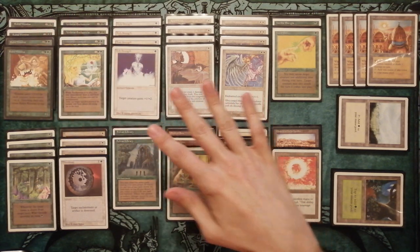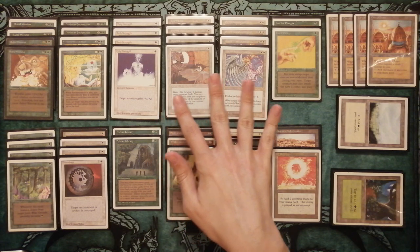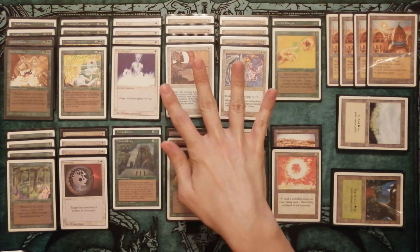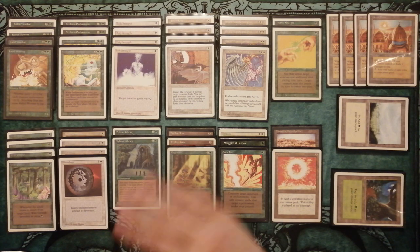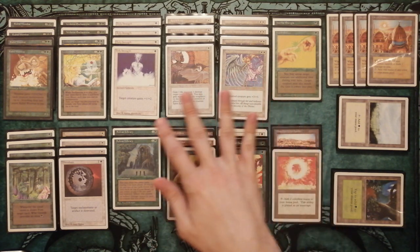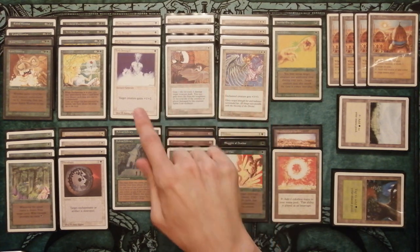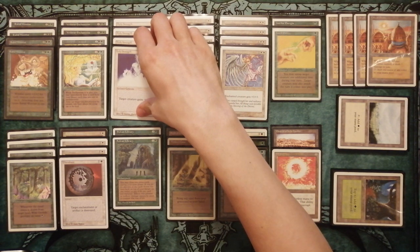This deck wins when you put Rabbit Wombat into the battlefield and then play a lot of creature enchantments on it. Make it really big and go to attack — one or two, maybe three attacks sometimes. The deck contains a lot of creature enchantments.